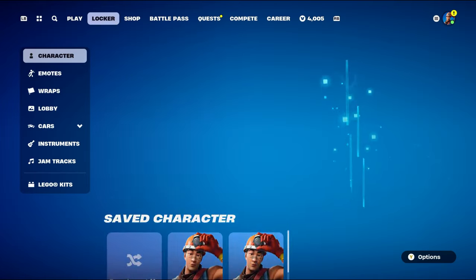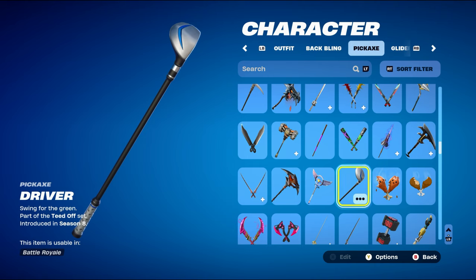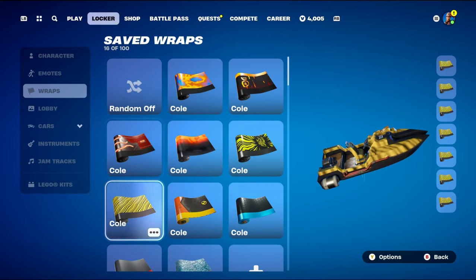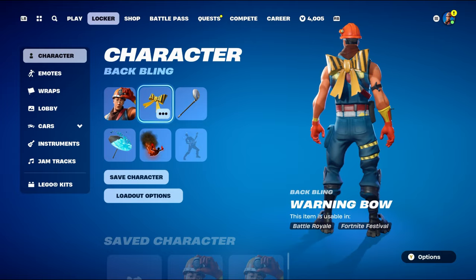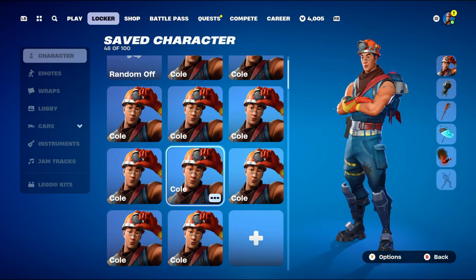For combo number six, the back bling is Warning Bow, part of the Royal Heart set introduced in Chapter 2 Season 3 — using it for the yellow and black design. The pickaxe is Driver, part of the Teed Off set introduced in Chapter 1 Season 8, using it for the black, blue, and silver design. The weapon wrap is Cameo, part of the Standout Style set introduced in Chapter 2 Season 1's battle pass — using it for the yellow and black, which goes very nicely with the Warning Bow's color scheme and the skin itself.